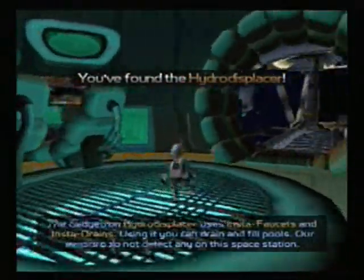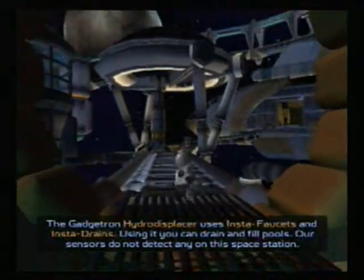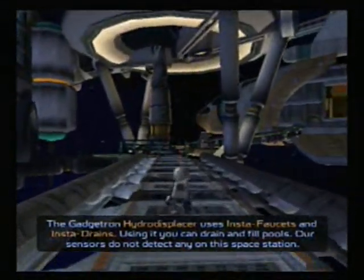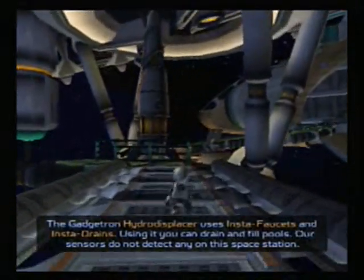The Gadgetron Hydro Displacer uses Insta-faucets and Insta-drains. Using it, you can drain and fill pools. Our sensors do not detect any on this space station.